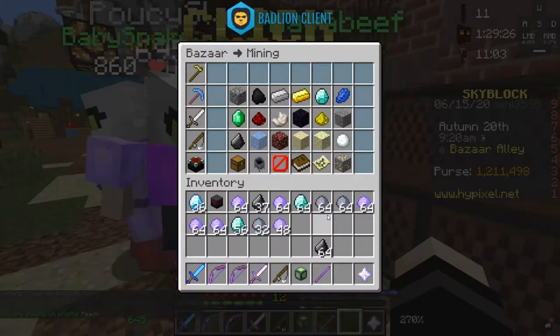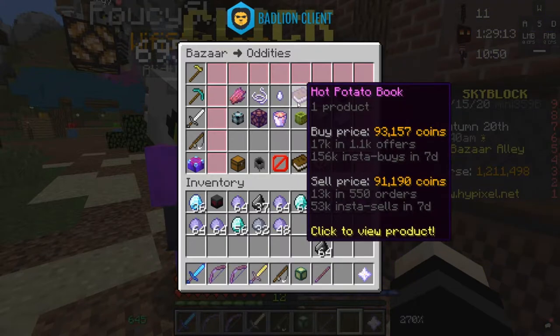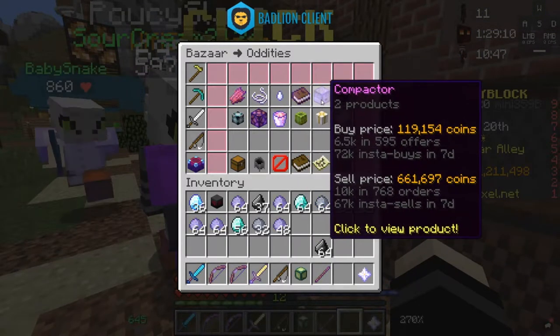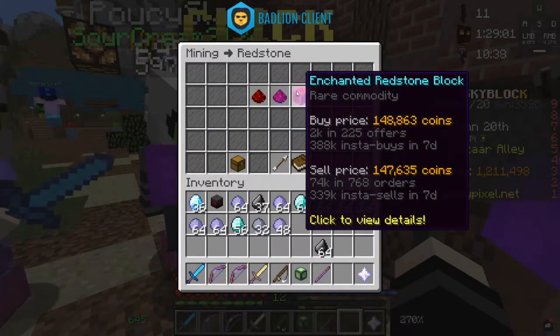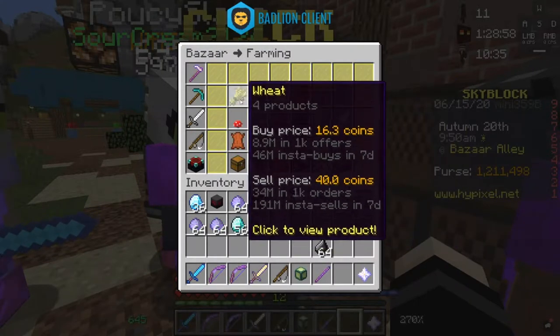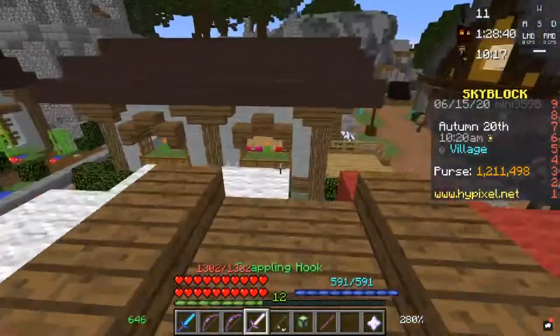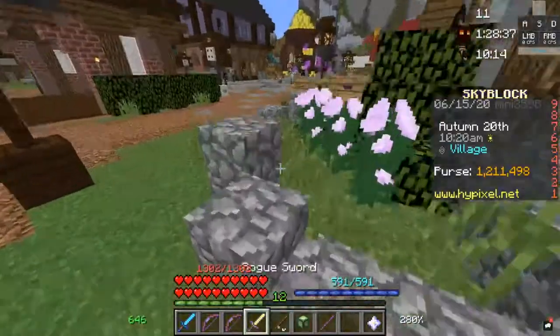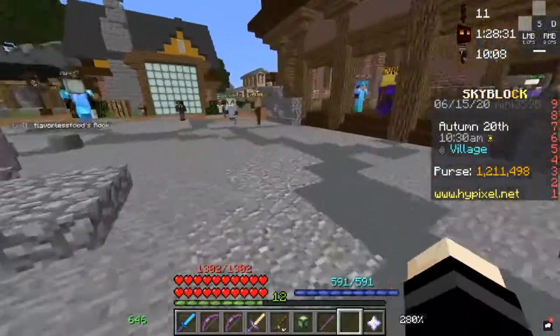Other money making methods are flipping. You can flip things like hot potato books — they were low not that long ago, something like 80K. If you bought those when they were 80K and waited a bit, you can make a good 11K profit off each one. Also, you can check for what's selling high. Redstone is selling high because of the new personal compactor, and wheat is selling very high too. These things won't always be high, so you want to wait for new updates, see what's new, and just see what is worth it for the time — then go grind them out and make a bunch of money.